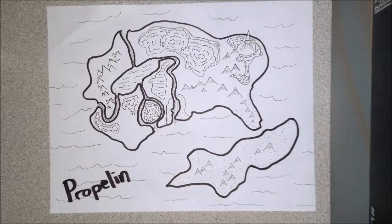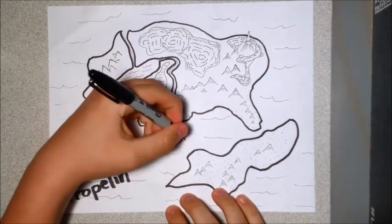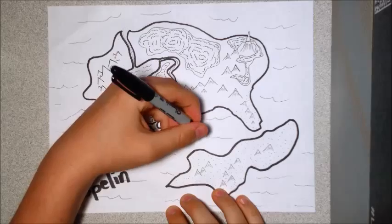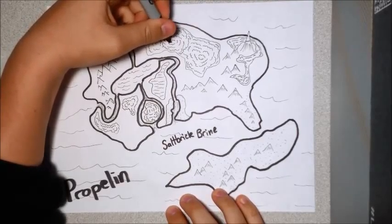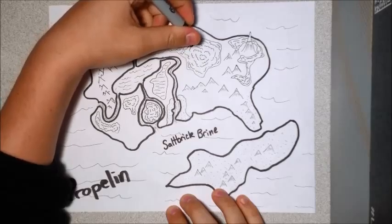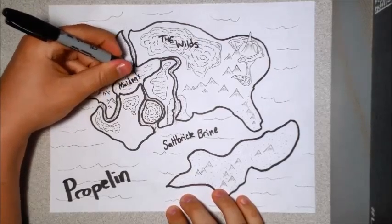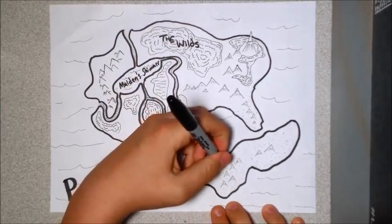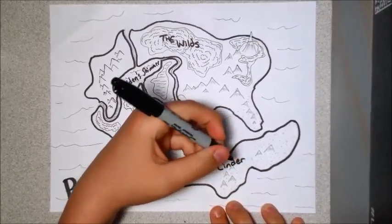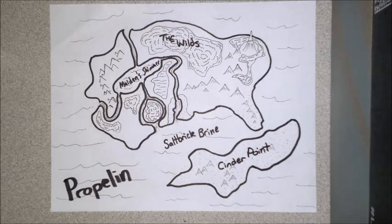Up next, we'll name this bay area — 'The Salt Brick Brine' is what I think they'd name it, because the water is very salty, almost like a salt brick. Up here is 'The Wilds,' and as I said, this is where the big ferocious beasts of the forest live — it's pretty much an uninhabited area. And this will be called 'Maiden's Shimmer' — it has like a nice glow to it. This will be 'Cinder Point,' and this is just like a big desert island.